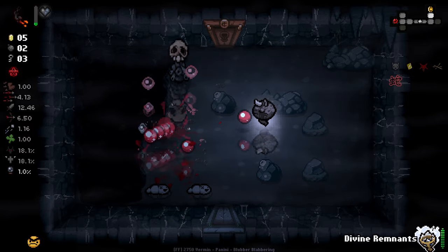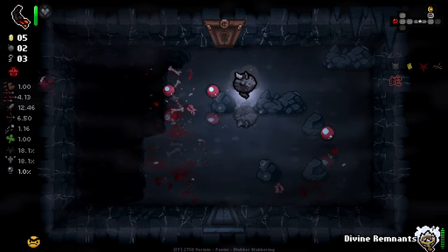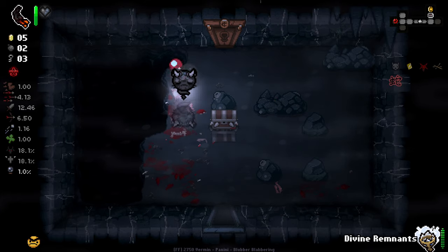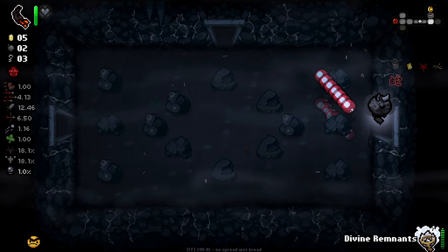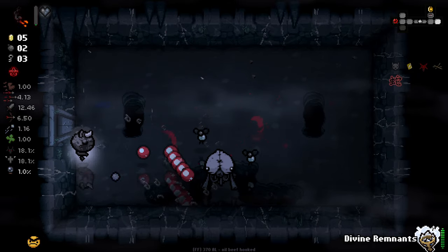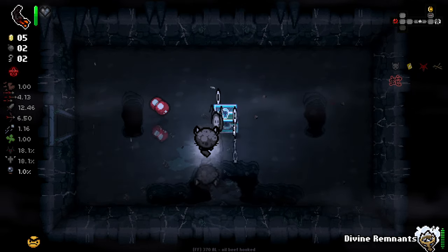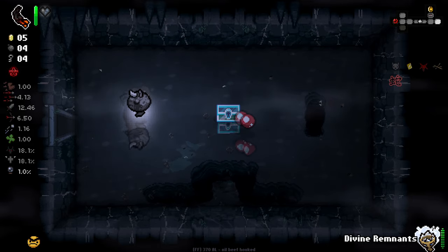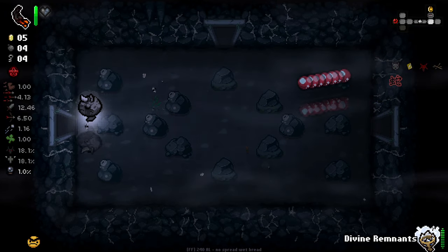As long as we lock down the annoying enemy first, I'm pretty happy. Surprised to get some chest spawns there. All these rooms with water in them seem to be a lot more laggy — significantly more laggy. The first floor didn't seem that bad, but these floors seem awful.